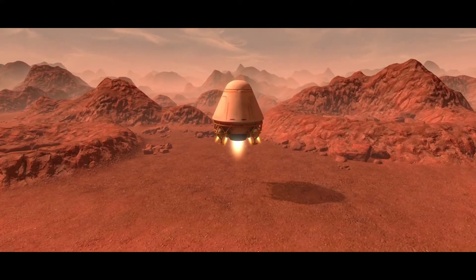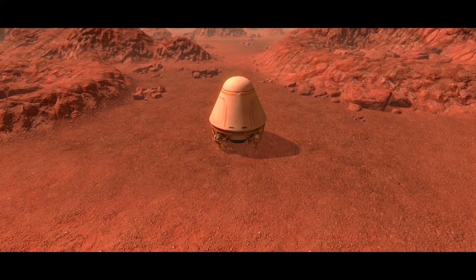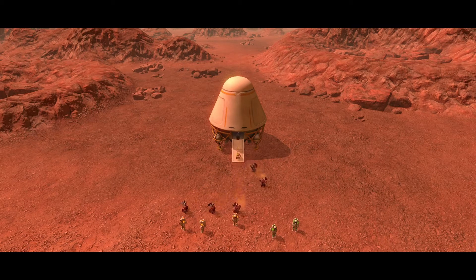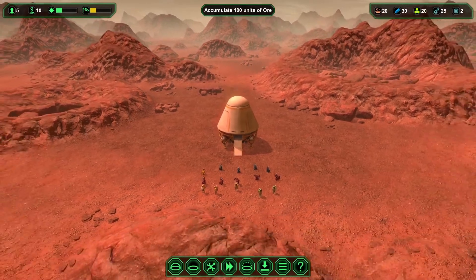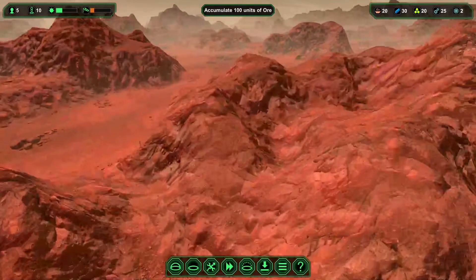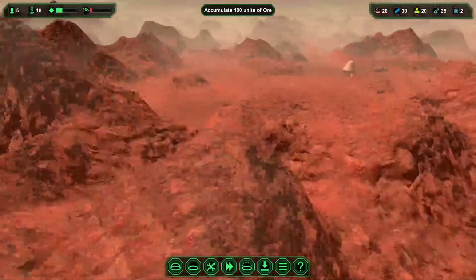Just like in the base game, we're landing on the surface of Mars in our little shuttle pod. We kind of know what to expect regarding weather because it's Mars and we've already done a fair amount of time on Mars. We've got three engineers and two botanists, as well as five drill bots, one constructor bot, and four carry bots. The map is quite hilly and not as flat as the terrain we had in the main game.